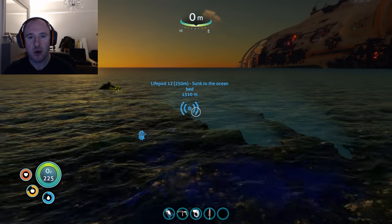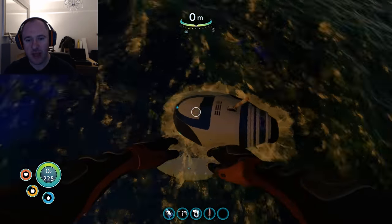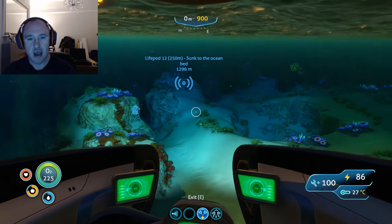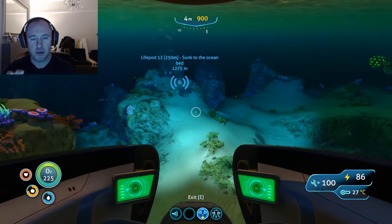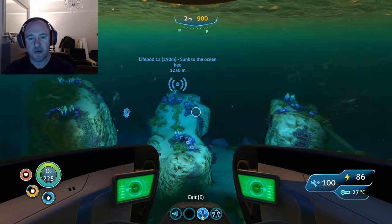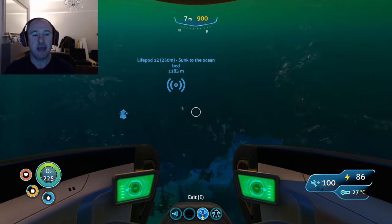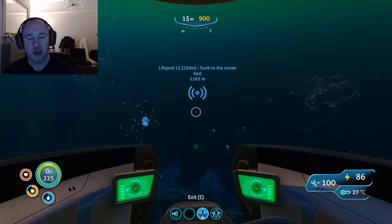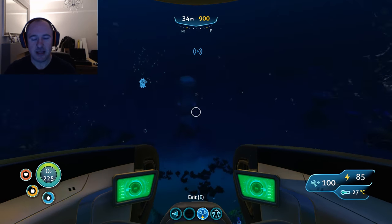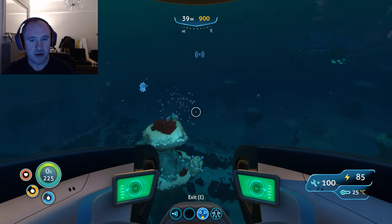So in terms of direction we're gonna be going sort of north east east. We're gonna do this particular one in the Sea Moth, purely for speed so we can have a look round. Sometimes it is recommended to go in the Sea Moth, put down a beacon, and then go in with the Cyclops. Obviously with the Cyclops it can get a little bit tricky in terms of visibility. You have got the cameras, yes, but it can still get a little bit tricky.